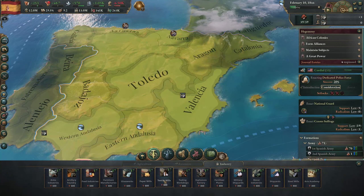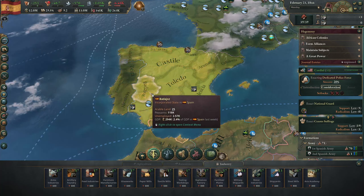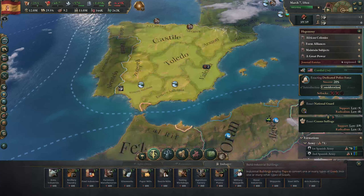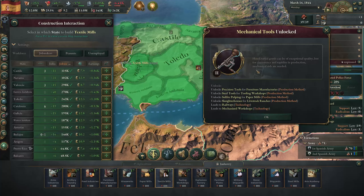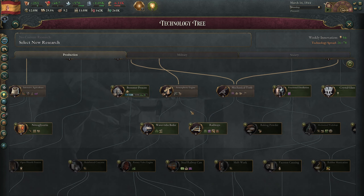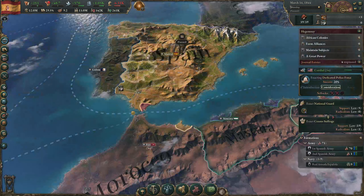I think we're going to add some clothing textile mills. We could add them to Badajoz because their standard of living is pretty low - that could uplift them and add some better-paying jobs. We got the mechanical tools technology. For the next tech, we could go for Bessemer process first and then railway - we'll get Bessemer process and then move into railway.